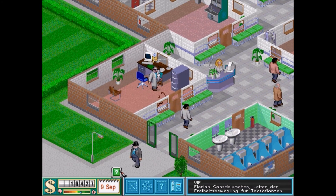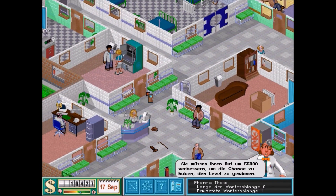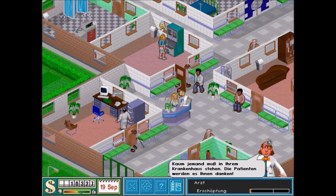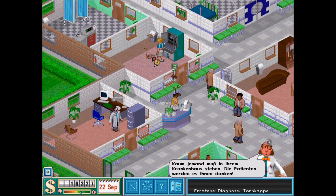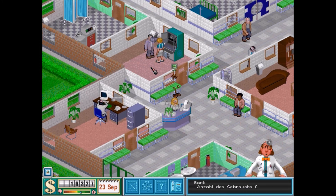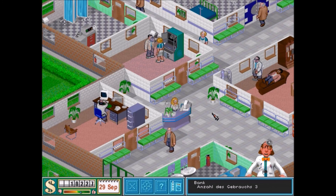Der VIP hat genug gesehen und verlässt das Krankenhaus. Jetzt haben wir den Fall, dass einer nicht genau weiß, was ihm fehlt. Mit diesem Patienten haben wir alle Diagnosegeräte zum Qualm gebracht und wir wissen immer noch nicht, was ihm fehlt. Es besteht eine Chance von 74%, dass wir herausgefunden haben, woran der Patient leidet. Ich kann ihn nach Hause schicken, die Chance der Heilung wahrnehmen, oder ich lasse ihn warten. Ich gehe mal auf Risiko. Das hat geklappt! Telegramm: nach dem Besuch bemerkte Florian Gänseblümchen – keine schlechte Medizin, technische Einrichtung wirklich nicht. Ihnen wurde ein Bonus in Höhe von 800 gewährt. Wahrscheinlich hätte ich ein paar mehr Pflanzen bauen müssen.